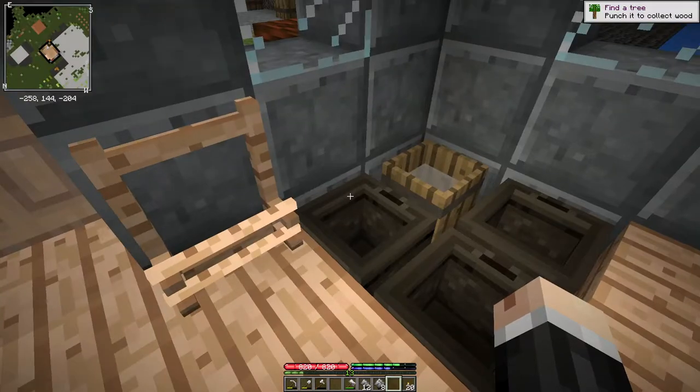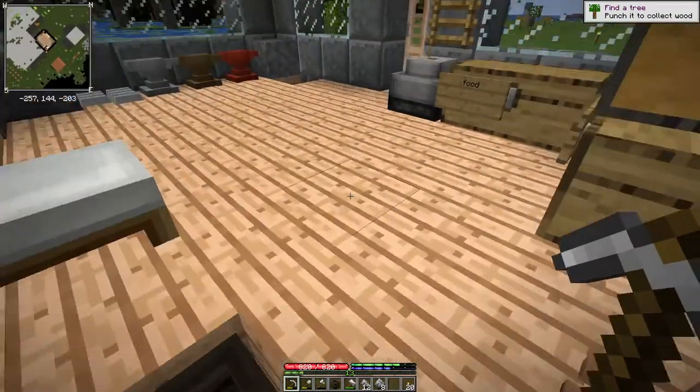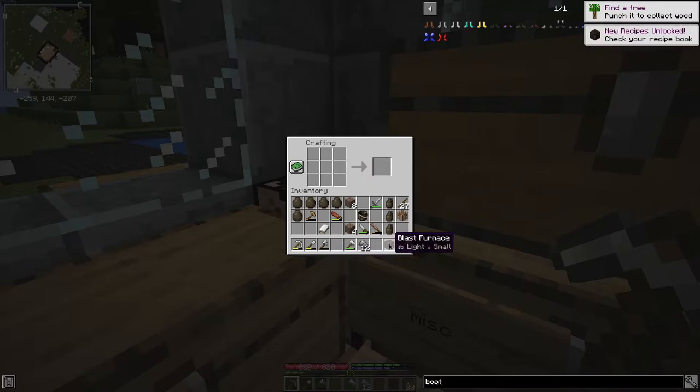Now we can get on and finish what we want to do here. The first thing we want to do is create a blast furnace block. For that, we take a crucible and surround it with double sheets — blast furnace block.